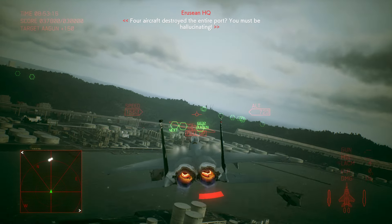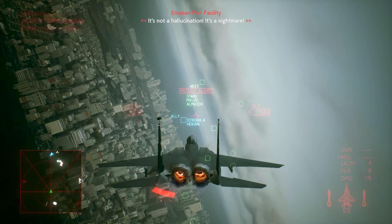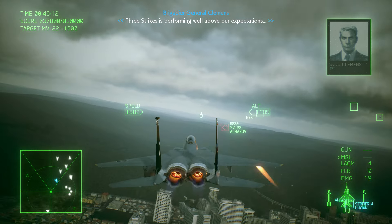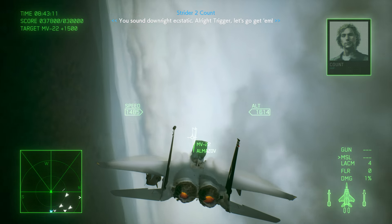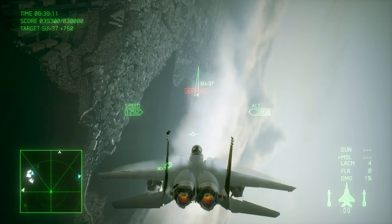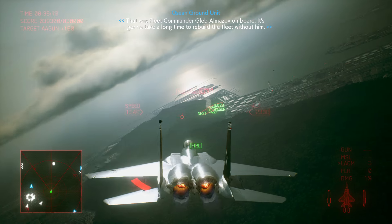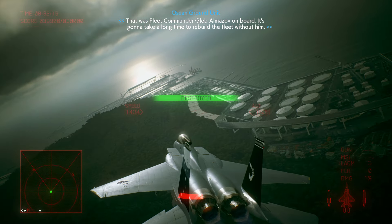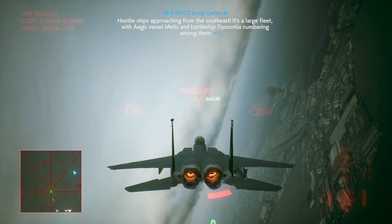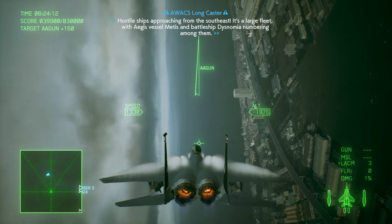The aircraft destroyed the entire flight. It's a nightmare! Three strikes is performing well above our expectations. All right, Trigger, let's go get him. Target confirmed down. That was Fleet Commander Gleb Almatov on board. It's gonna take a long time to rebuild the fleet without him. Ossleships approach from the southeast — it's a large fleet with Aegis vessel Metis and battleship Dysnomia numbering among them.